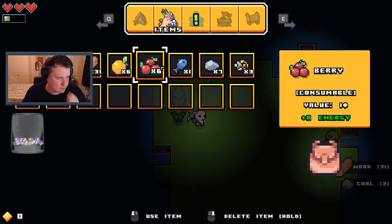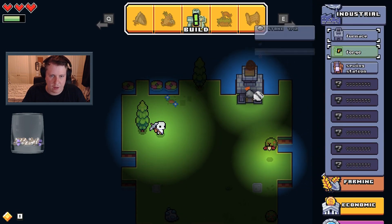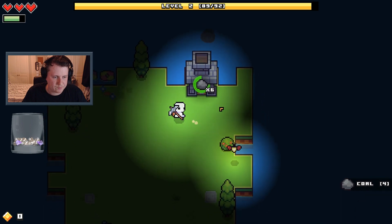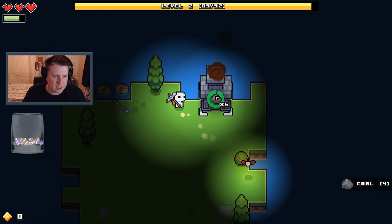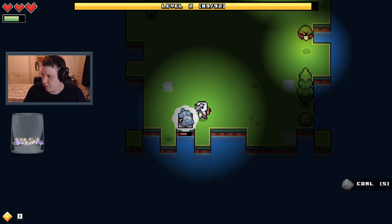Let's eat some more berries. Iron ingots — we can start making those, I think. I did build two of these so we can get double the production, but I might leave it at one. I don't have a lot of stone.